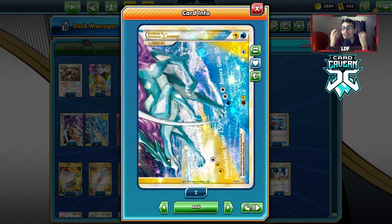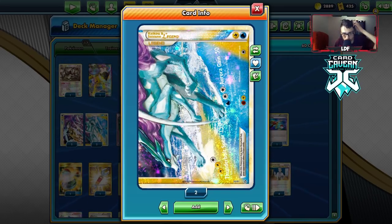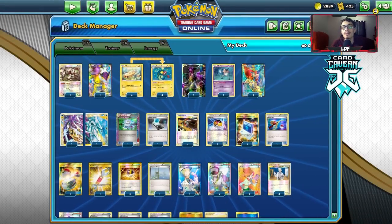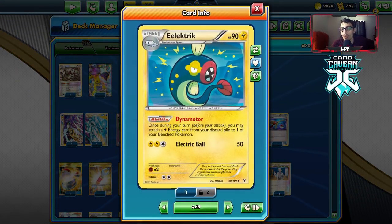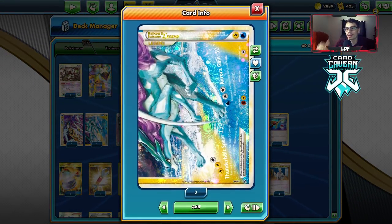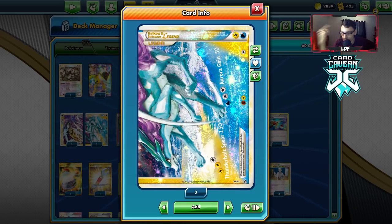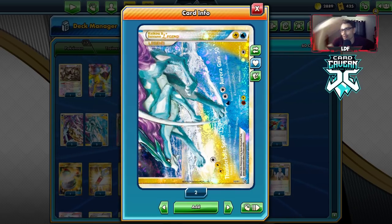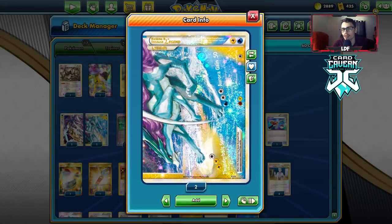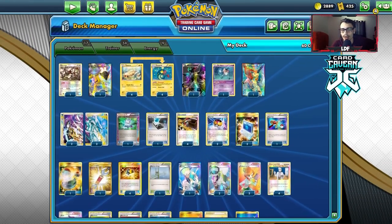If you have a Silver Bangle on this card, it will one-shot any EX in the Legacy format. It's a very powerful attacker and we have a way to power it up efficiently through Electric with Dynamotor. It is both a Lightning and Water type. The Water type is more relevant because it allows you to deal with Landorus EX and Fire attackers like Reshiram. Unfortunately, it is weak to Fighting and Lightning.